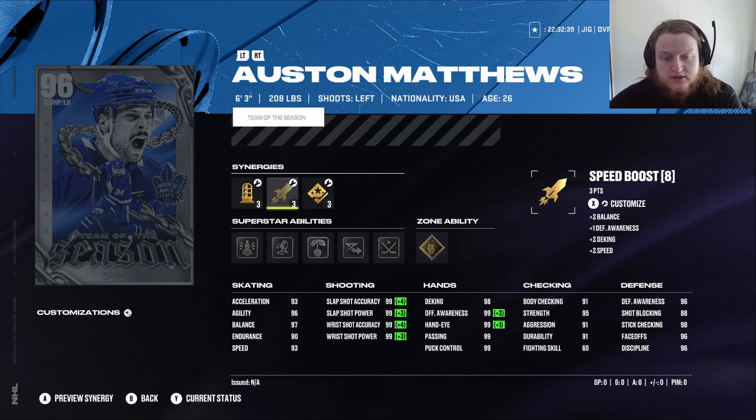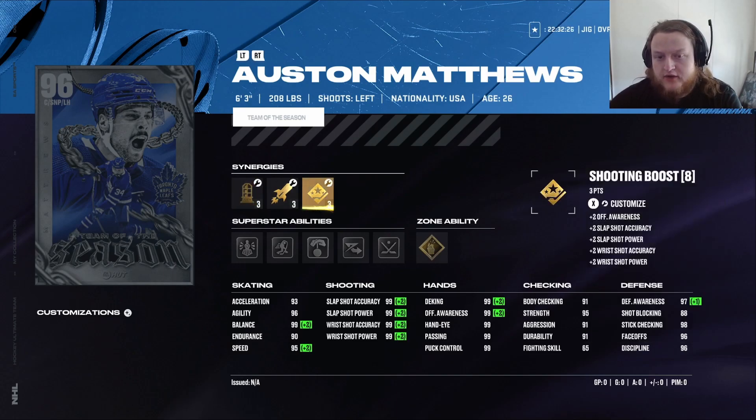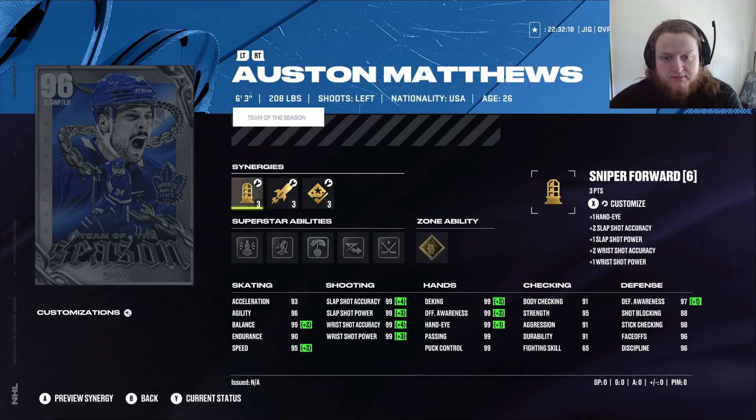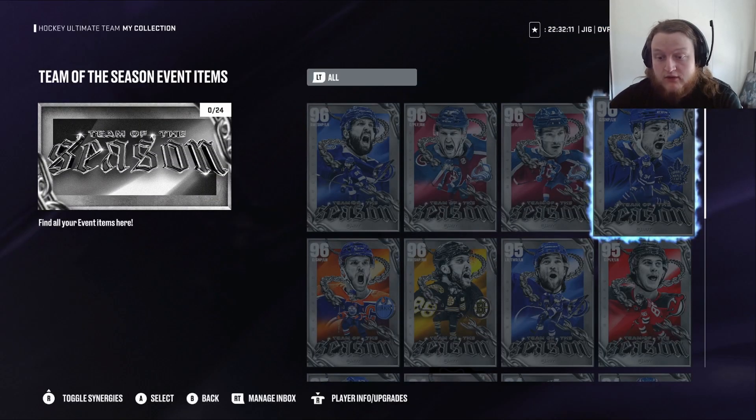You might need the Speed Boost for Austin, but the Shooting Boost — definitely not. He also has Defensive Boost. He can get his base offense to 99 with X Factor. Plus Make it Snappy — he's got 99 accuracy and power on everything. Holy crap.